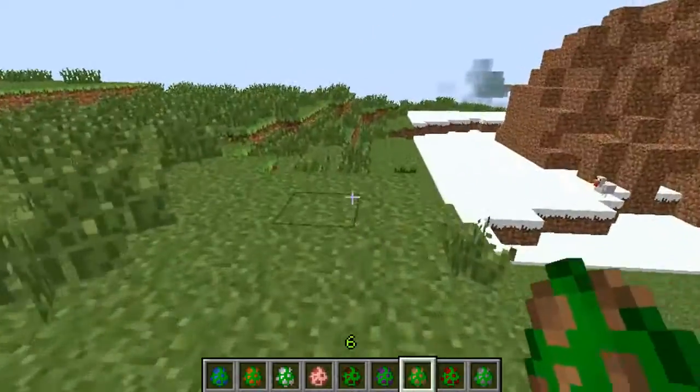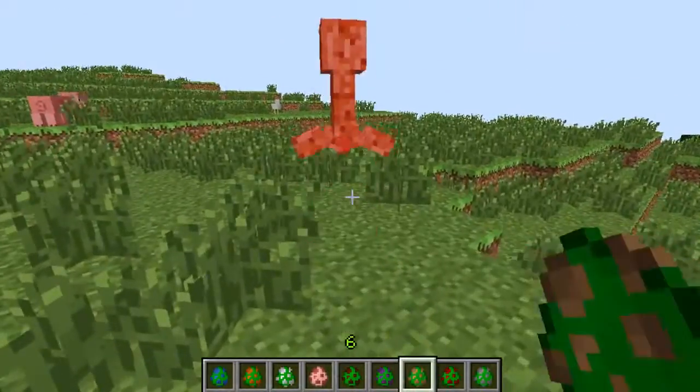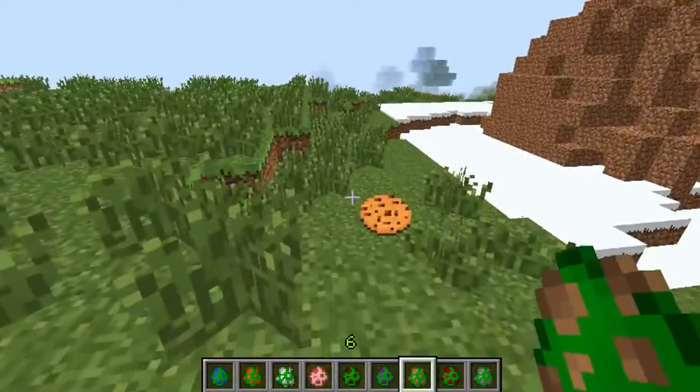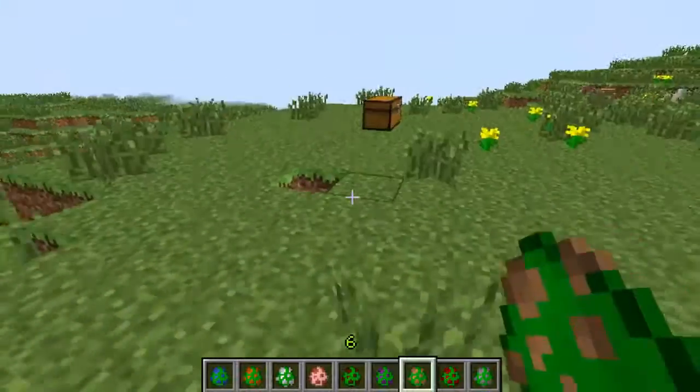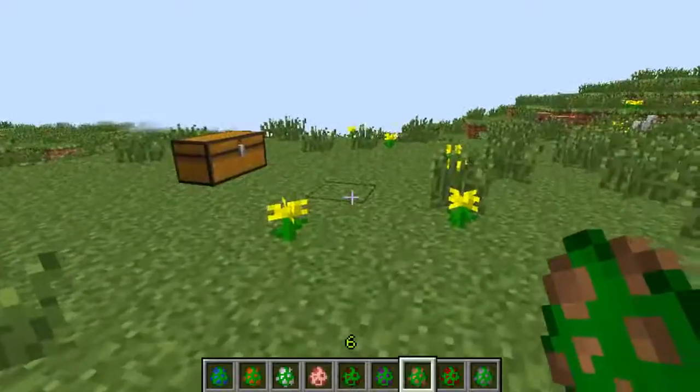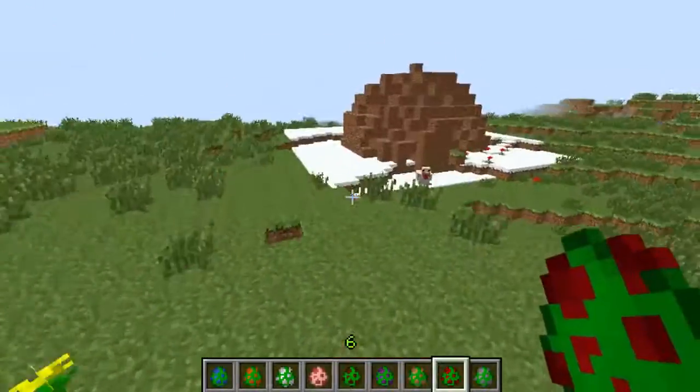Next is the cookie creeper, which you've already seen in the intro. The cookie creeper does exactly what it says on the tin — hit that guy, make him angry, and he will give you cookies! Lots of cookies, which is really awesome. You don't get cookies for killing him, so just make him explode and you get free food.